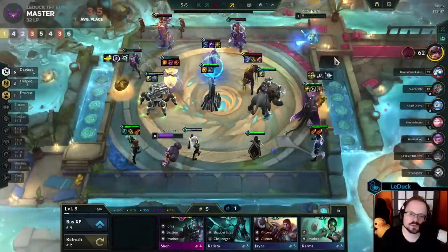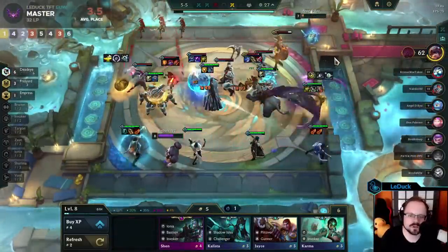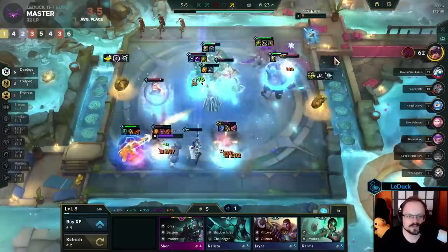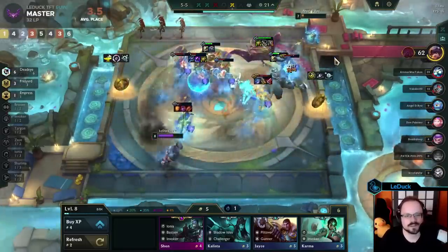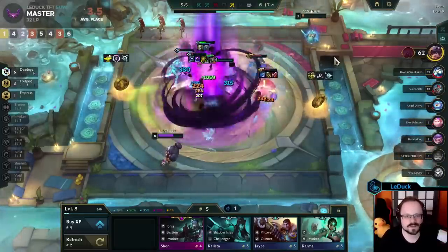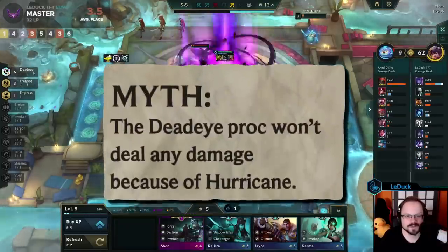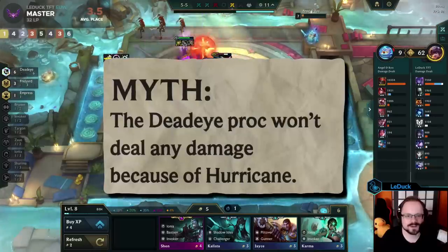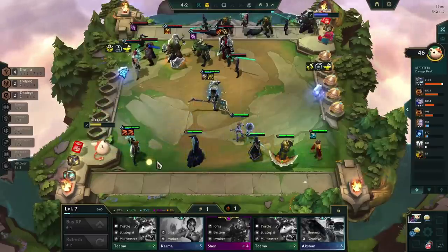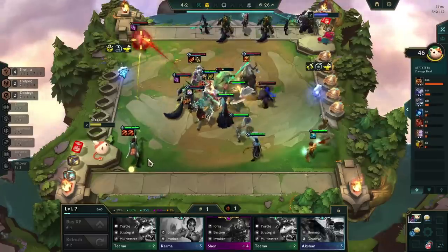For our last myth, let's take a look at the Deadeye trait. This trait has a lot going on because the proc itself effectively counts as an auto attack — it will give your Deadeye units mana and it is capable of proccing pretty much every effect, from Sejuani's true damage to applying Last Whisper armor pen. The myth I want to investigate is: the Deadeye proc won't deal any damage because of Hurricane. The way we'd expect Hurricane to work with the Deadeye proc is that, because it's a bonus attack, it will proc a Hurricane Bolt to a nearby target.